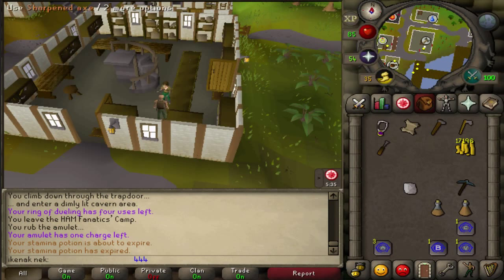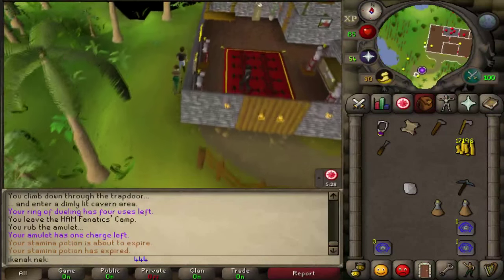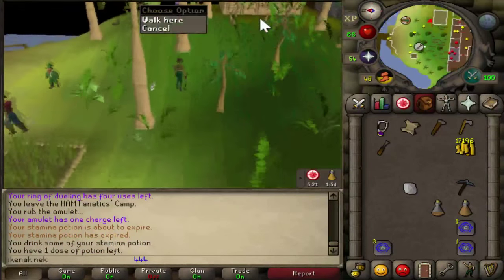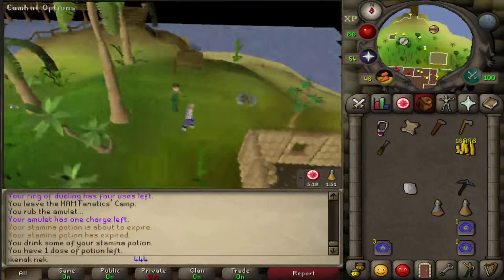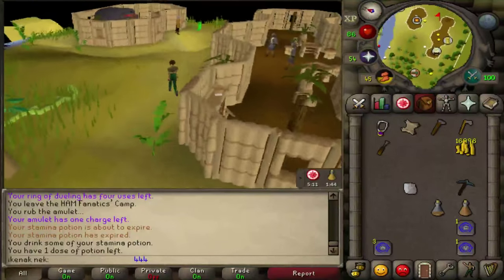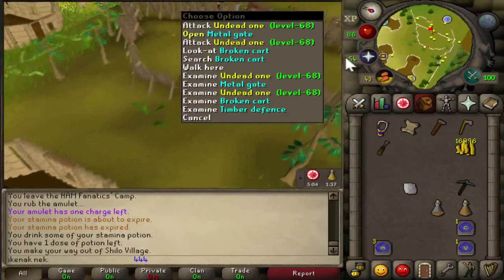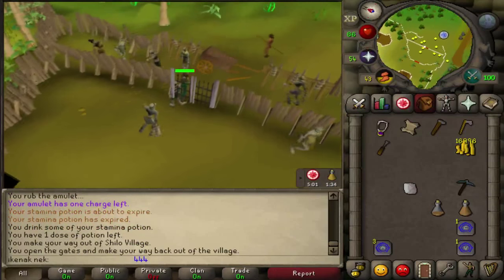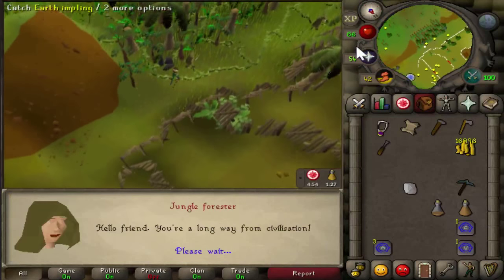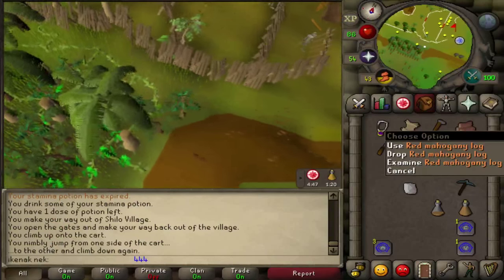Head over to Brimhaven and run north. There will be a guy who can quick-travel you over to Shilo if you want to pay the fare. Head east out of Shilo Village and speak to the forester — the option is 4. This should give you some red mahogany logs.